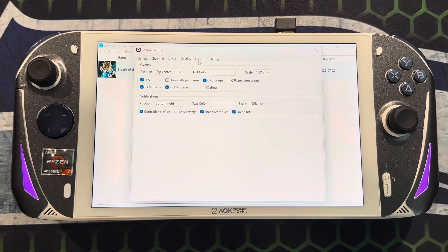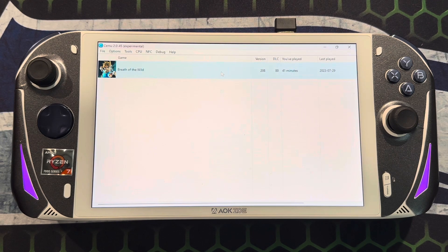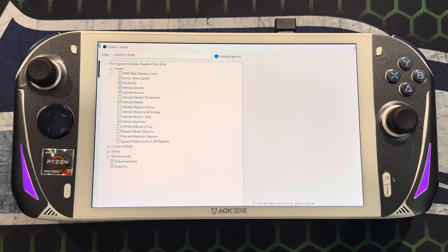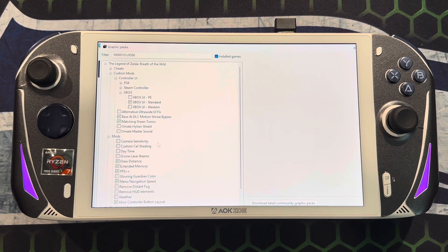I have mine centered because I'm playing Breath of the Wild. For this particular game, these are some of the graphics packs. You right-click, come down here, go to Edit Graphics Packs. They have cheats and stuff like that if you want those. They've got custom mods — this one gets rid of motion controls in the shrines so it's not game-breaking. I have the matching green tunics, and for the controller UI they have PS4, Steam, and Xbox — I'm using the regular Xbox standard.